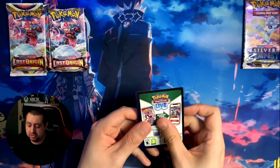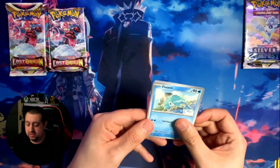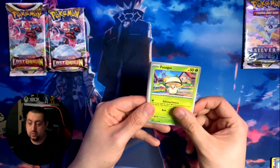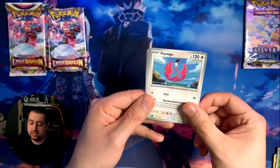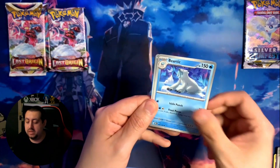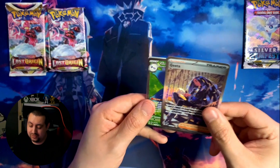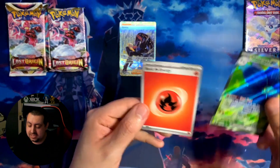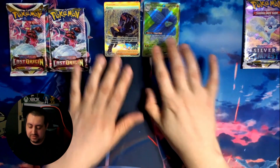Hope you're all doing well and enjoying these unboxings - there will be plenty more to come. From the Obsidian Flames pack we got a Finizen, Larvestra, Fungus, Pidgey, Flamigo, Bronzong, Bertic, a Baltoy, and then - wow - a Geeta full art trainer card! That is awesome. And we also got a Glimora EX full art! What a pack - we were not expecting two full arts in one pack.